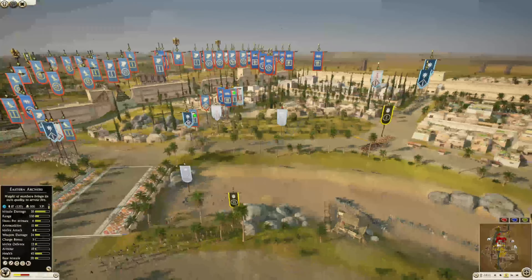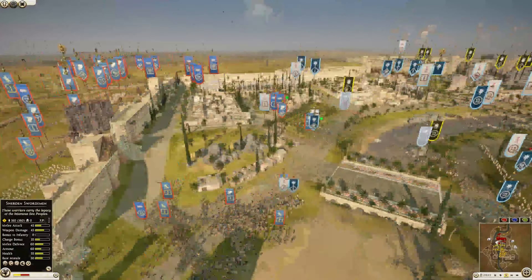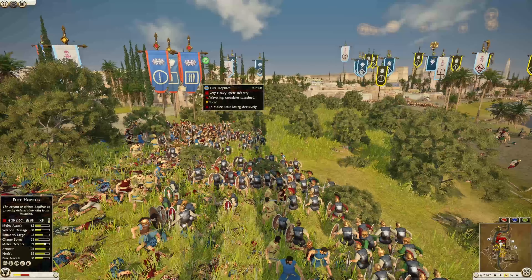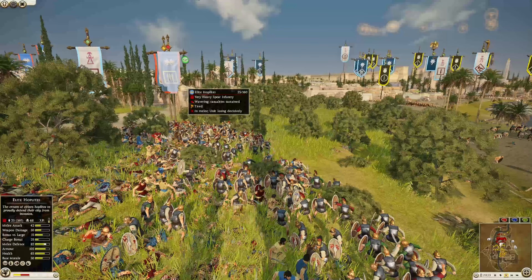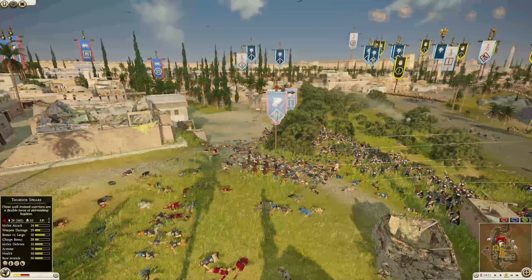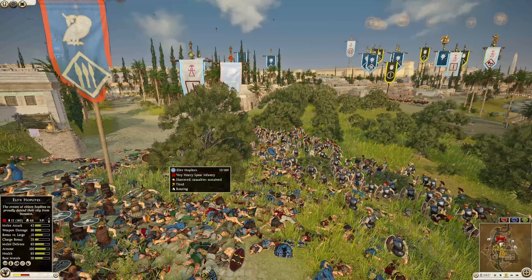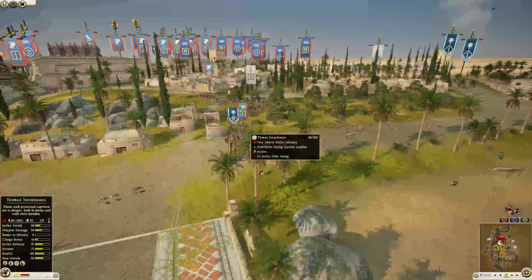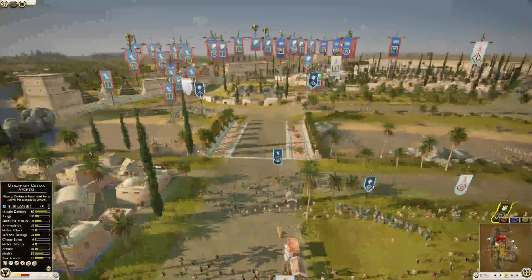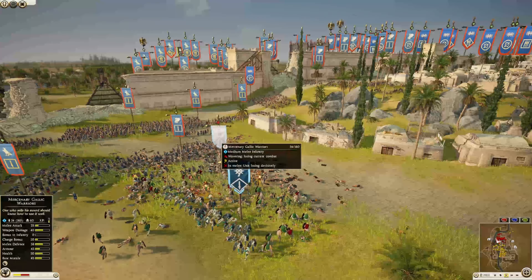The eastern archers still have ammo. The slingers are still firing, getting some good flank shots. That elite hoplite unit got eaten — 68 kills and 25 left when they broke. The defenders are doing a pretty good job holding everything with their range units, using minimal units on the front line. It doesn't look like this is going to be much of a defense — just going to let these Pontics and Gallic warriors finally get taken out.